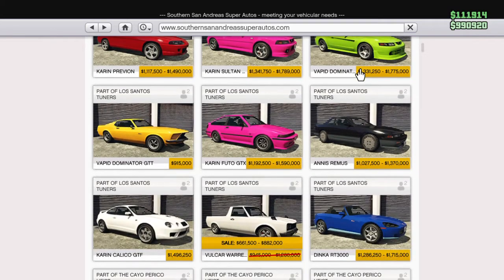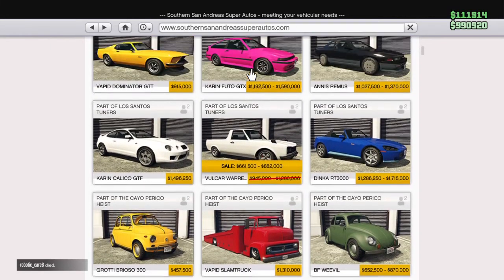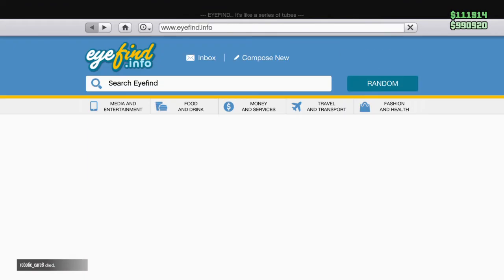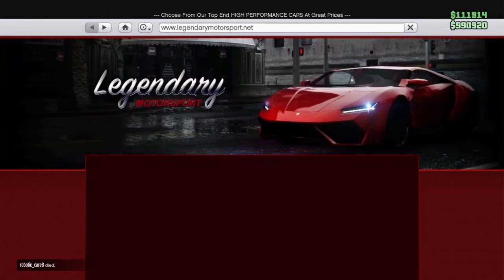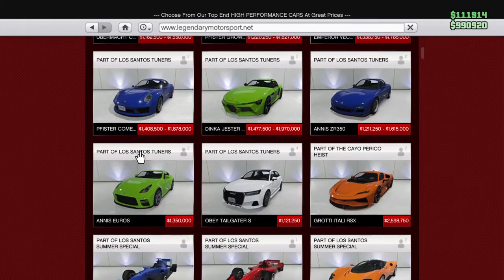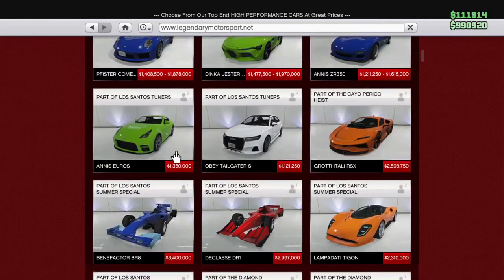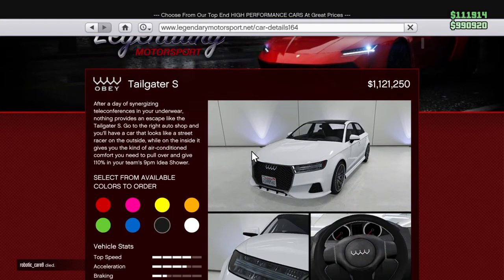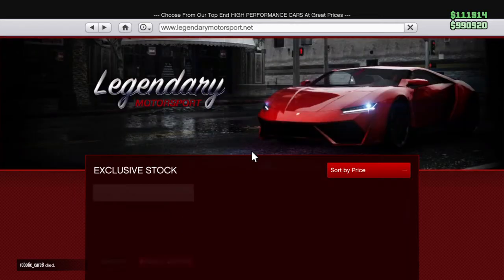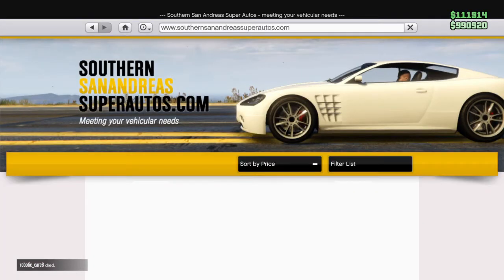And last but not least in the current new list — let's see, maybe it's in Legendary. Let's check this out. Here it is: the Obey Tailgater S. This is another vehicle in the list currently, and that is in the new prize ride list that has been added.